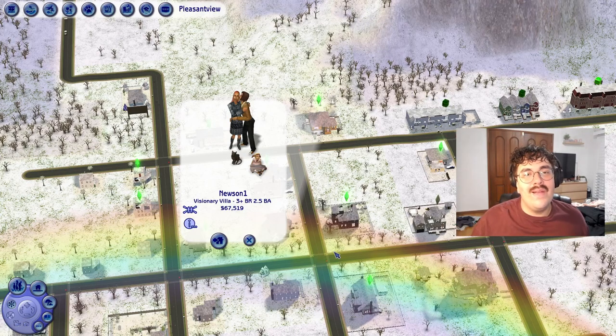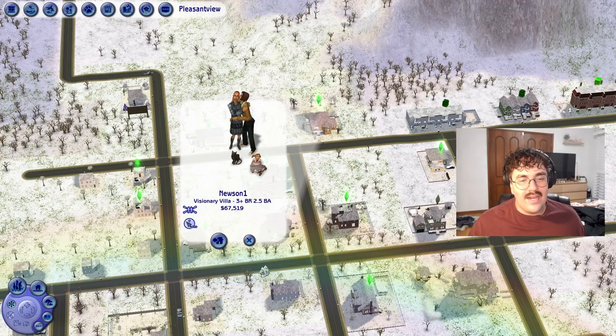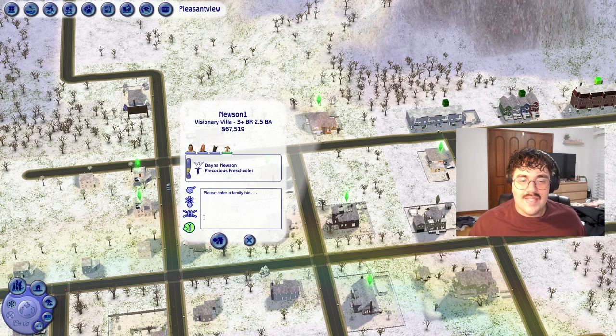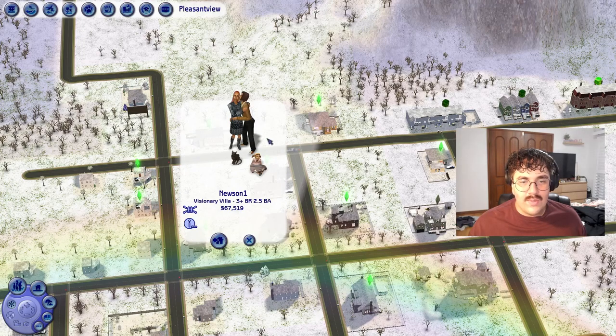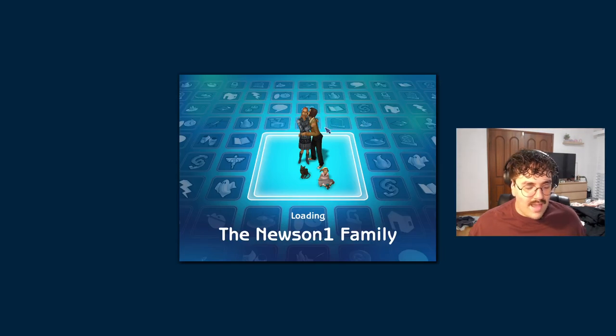Hey guys, it's Fagin CYT here and welcome back to part 36 of Let's Play The Sims 2 Newsome Family. Very excited to get into this part. We're going to play in Gavin and Ariana's household. In the previous part, they had just moved into a new house — the Visionary Villa — which is so exciting. I'm very excited to get them settled in and start enjoying their life. They've got a little daughter named Dana and a little cat Heidi. They're keen to expand their family but happy to wait until they're settled in first. Let's jump in!